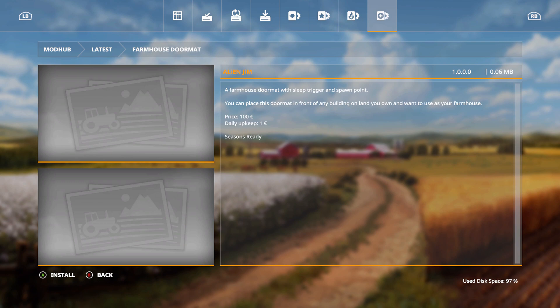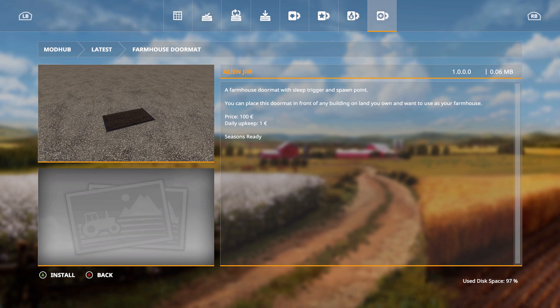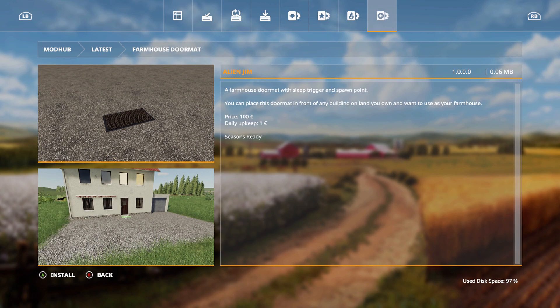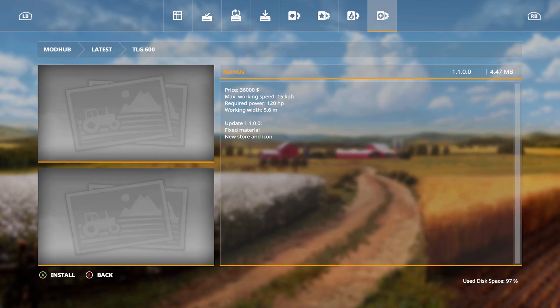The Farmhouse Doormat features a sleep trigger and spawn point. You can place this doormat in front of any building on land you own and want to use as your farmhouse. Price is 100 euros, daily upkeep one euro, and it's Seasons ready.